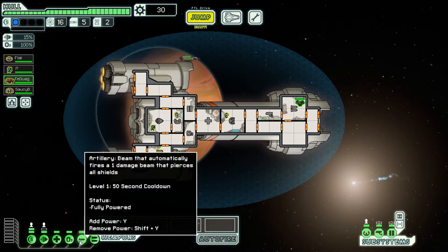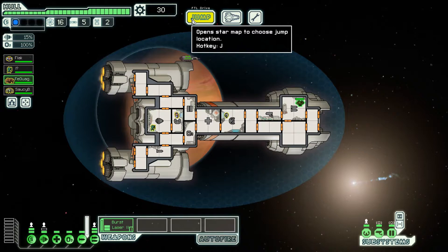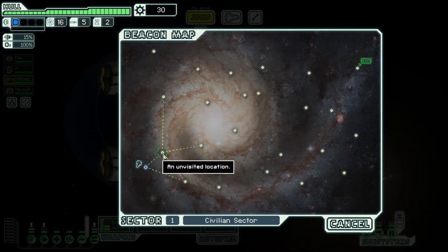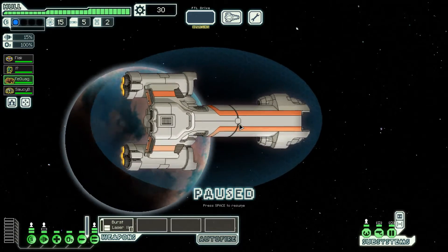You don't get to aim the artillery beam — it just does it on its own. This is awesome, unless you're trying a boarding strategy and you forget it's on and it destroys the other ship while your boarding party is there. My only real complaint is that early game everything takes a while to load, so you have to take a lot of shots before you can shoot back.